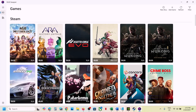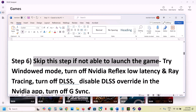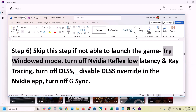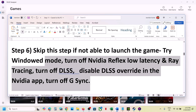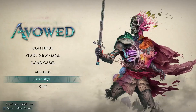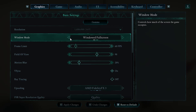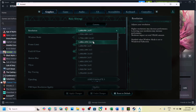The next step: you can skip this if you're not able to launch the game at all. But if you are able to launch the game, try Window Mode, turn off NVIDIA Reflex Low Latency, turn off Ray Tracing, turn off DLSS, disable DLSS override in the NVIDIA app, and turn off G-Sync. Once you launch the game, go to Settings. Under display you can see Window/Full Screen — set it to Window Mode.